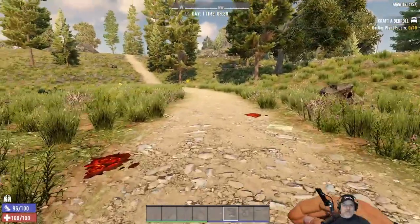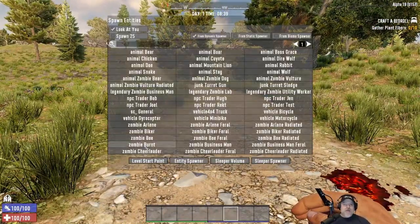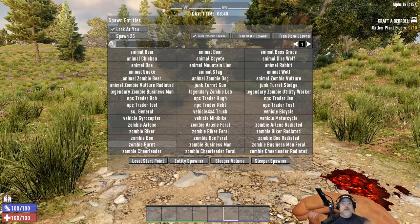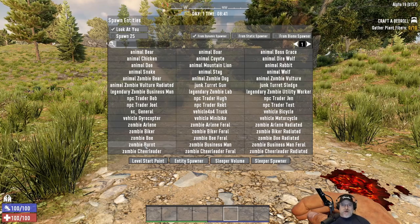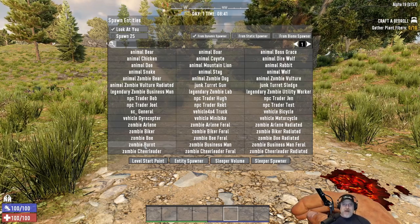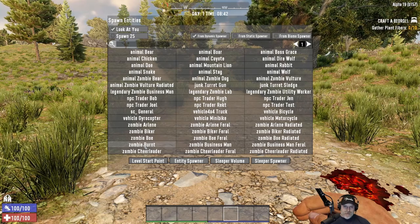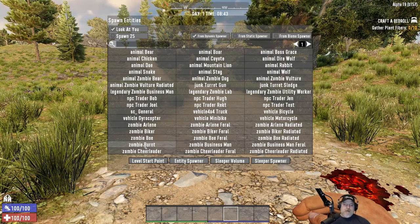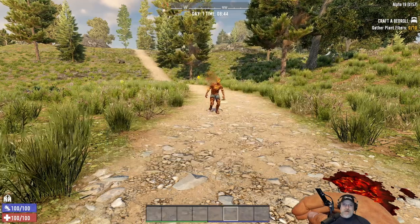Let's try burnt zombie next. He's generally pretty fast and one of the weakest zombies, so he's easy to kill — but the problem of course is he can catch you on fire. He's always been really scary fast. Let's try it.